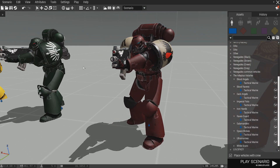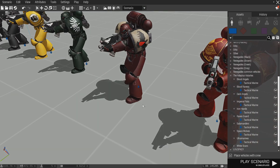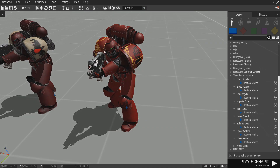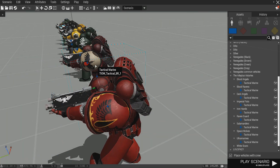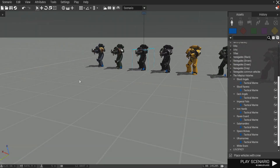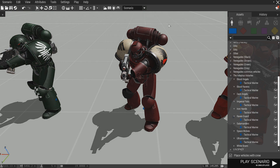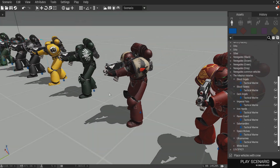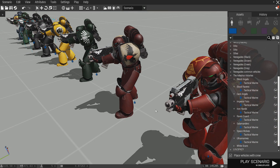Over here we have the infamous Blood Ravens — the chapter that everybody got to know through the RTS games, the Dawn of War games. Very awesome chapter. And then we have the Blood Angels, which I honestly don't know much about other than they're pretty close in name and almost look to the Blood Ravens. So, you guys haven't guessed my favorite chapter? Blood Ravens! Yes. I actually had a 3,000 or 4,000 point army of Blood Ravens. My army got stolen, so I don't have it anymore. But I'm thinking about getting back into it and making another Blood Ravens army. Blood Ravens all the way.